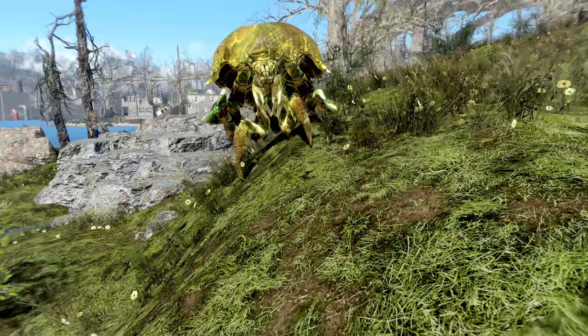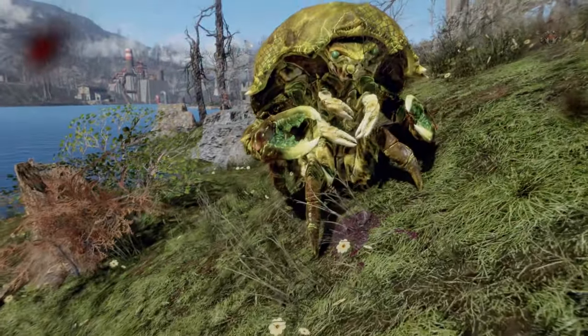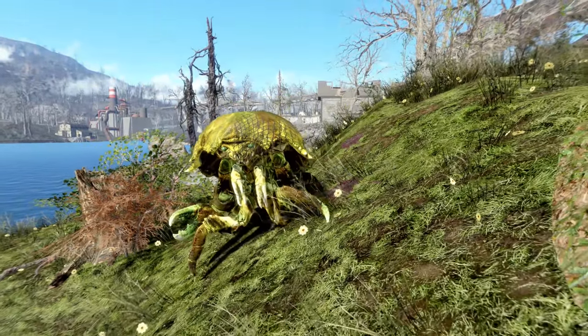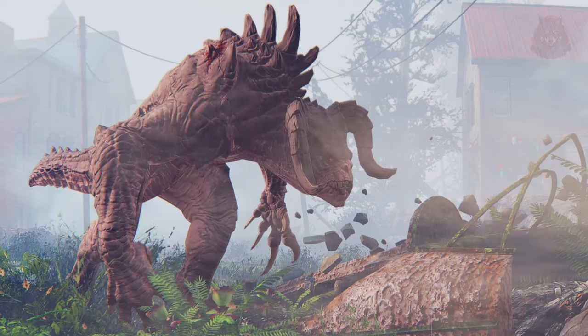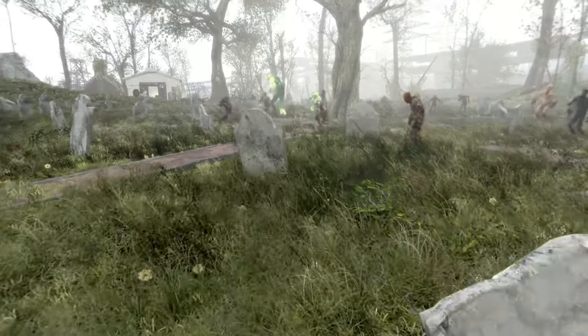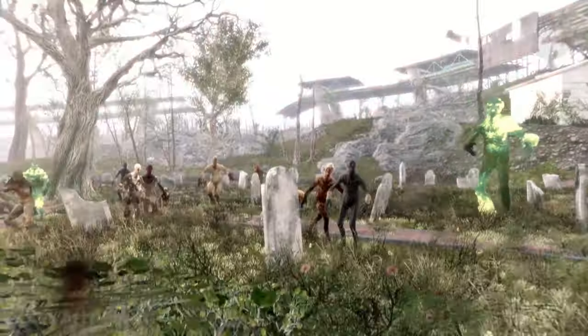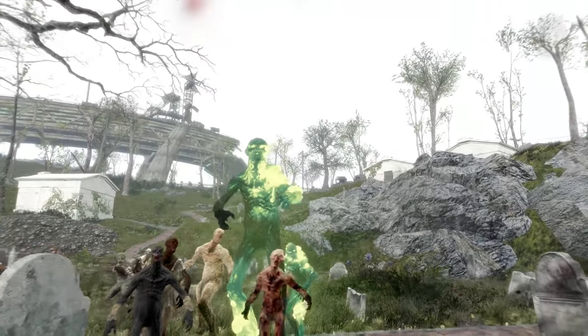Wasteland Creatures Redone is essentially a reskin that alters the enemy creatures in the game and adds more variety to them, including bloatflies, brahmin, deathclaws, feral ghouls, mirelurks, mole rats, mongrels, mosquitoes, mutant hounds, roaches, radscorpions, radstags, stingwings, and yao guai. Not only does it make them look better, but the variety is a lot better when you're just out exploring instead of coming across the exact same enemy every time.